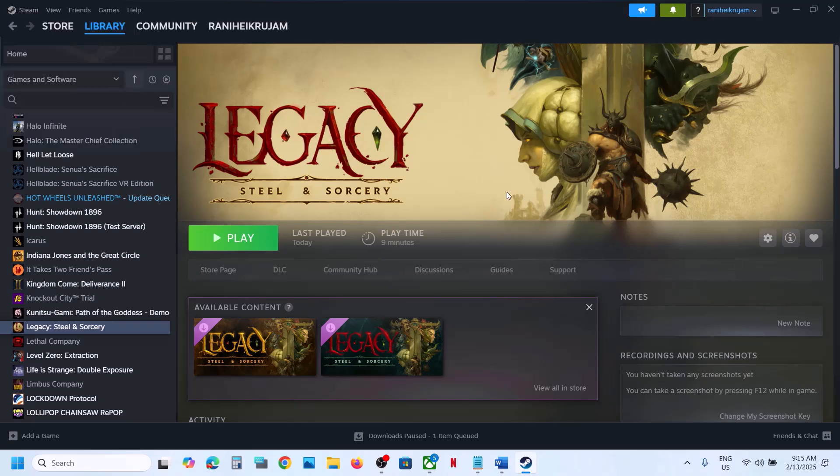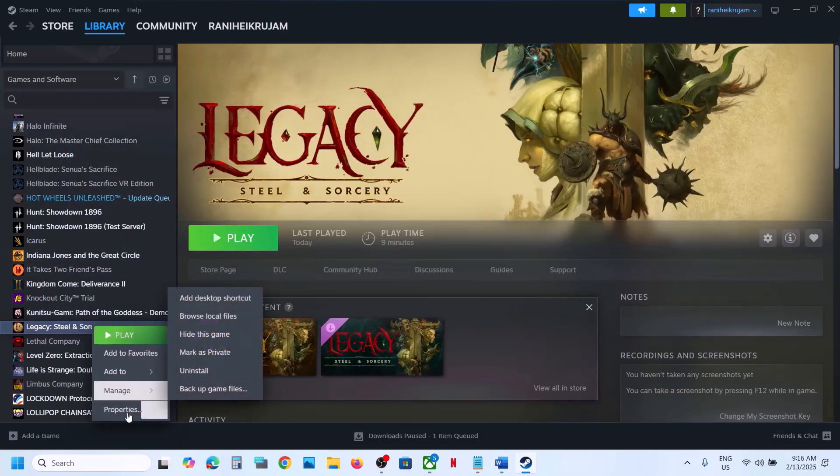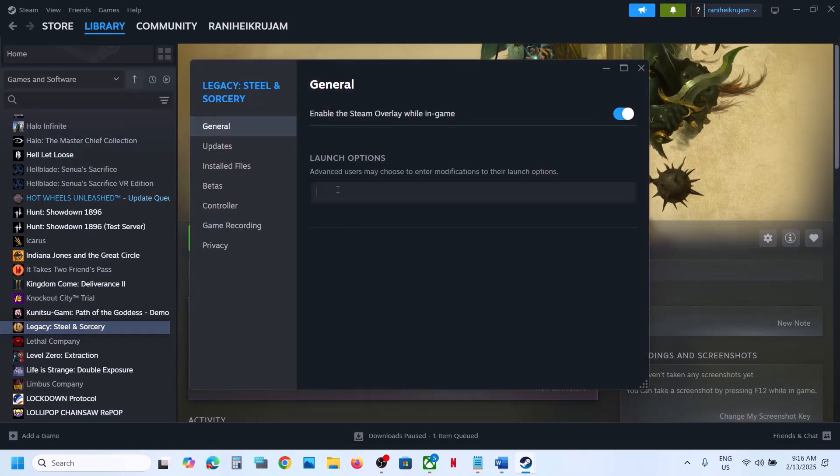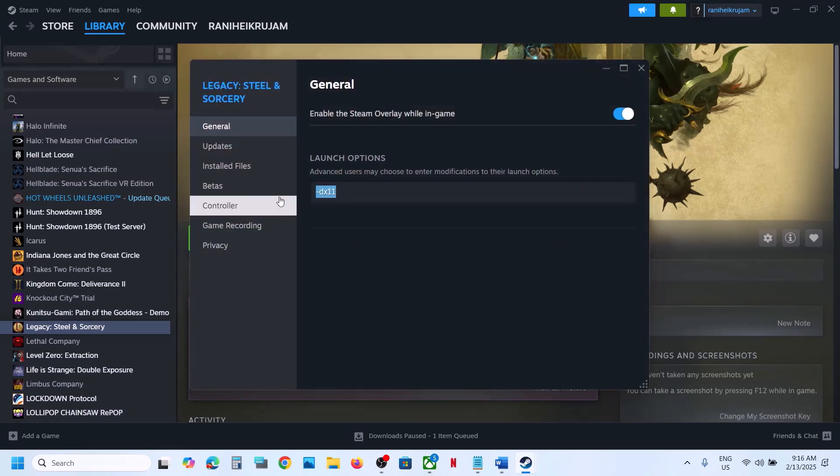Also try DX11 or DX12 in launch options. Make a right click on the game, select Properties, and in the launch option type in -DX11, then launch the game and check. If that does not work, you can try -DX12, then launch the game and check. Still not working, remove this and then follow the next step.